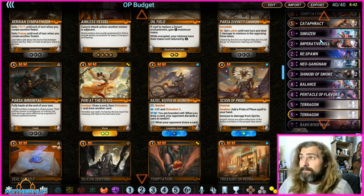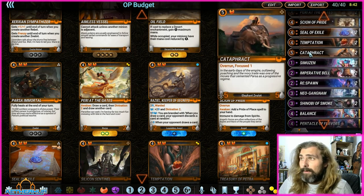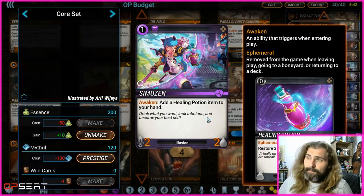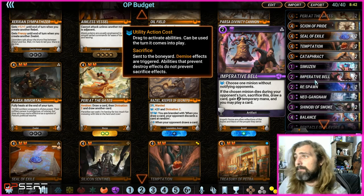Moving on to Purples. Simzuin is mostly here to keep our big units alive — our Cataphracts, Terragons, and Bakus. Simzuin comes out and puts a Healing Potion in your hand, which allows you to heal three health to any minion.